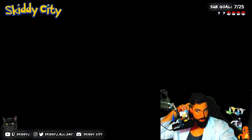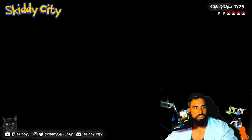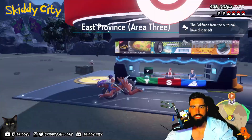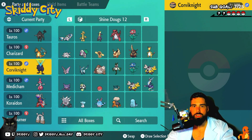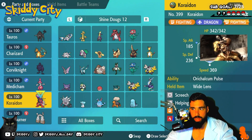I've been running hardcore the Charizard strat, ironed out — two turns, Charizard one-shots it. For Charizard, the team is Corviknight, Medicham, and Carydon.